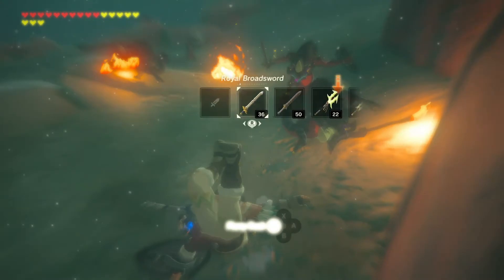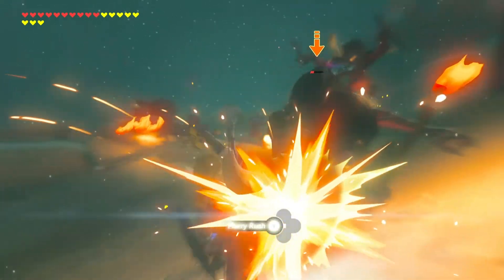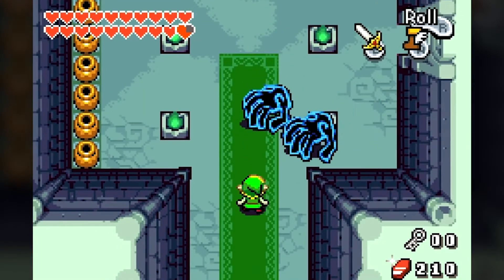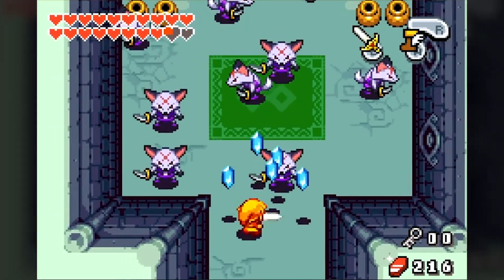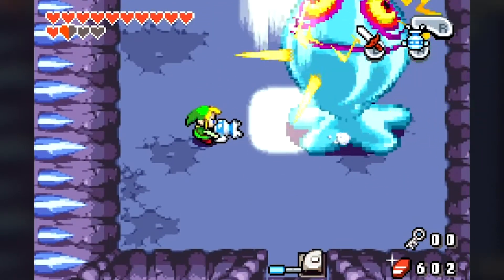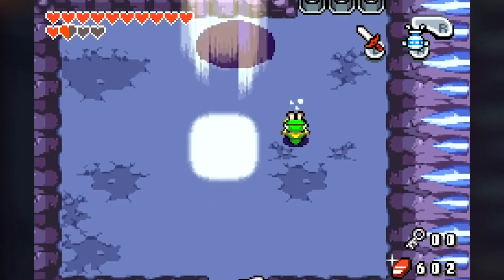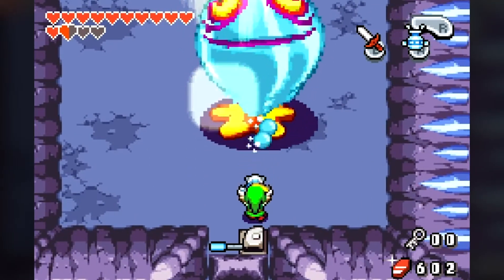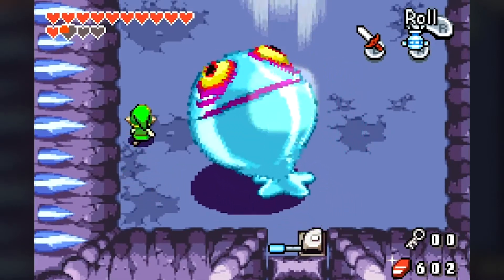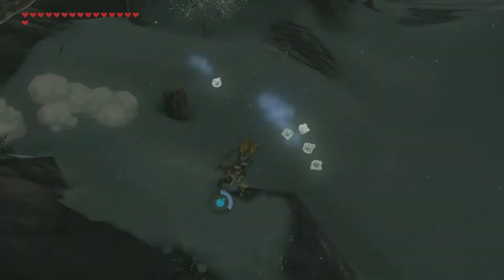Next is enemy variety. I said the same thing in the Skyward Sword video so I won't harp on it, but this game did have a lot of enemies and they varied a lot. One cool aspect is how they had some older enemies come back but they were just massive and looked different because you were so small — that was creative. Just give me some enemy variety, and props to Minish Cap for delivering that.